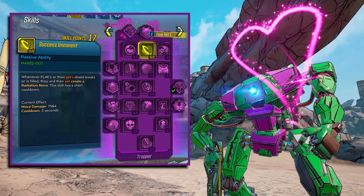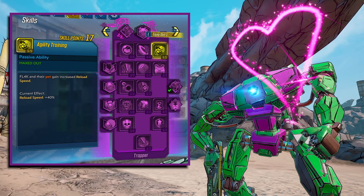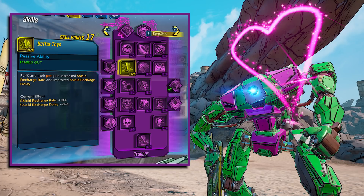The next skill is Success Imminent. Whenever FL4K's or their pet's shield breaks or is filled, they create a Radiation Nova, and it has a short cooldown. I didn't use this one because I had a shield that was already doing novas. The next is Agility Training — FL4K and their pet gain increased reload speed, maxing out at plus 40%. I definitely liked this one because I had my pet doing all the work and wanted him to be as tanky as possible.